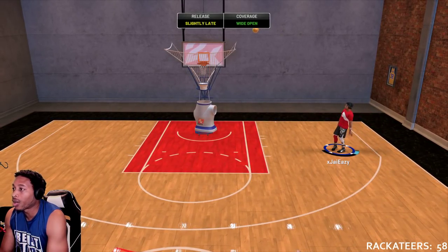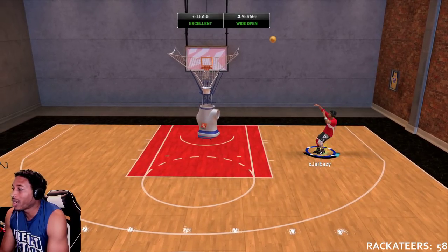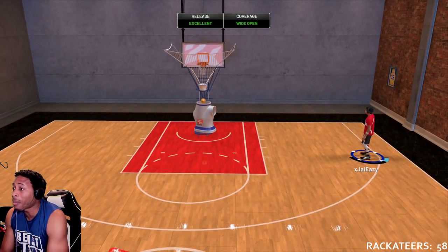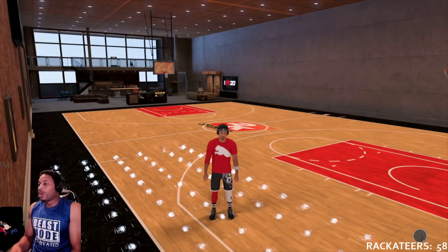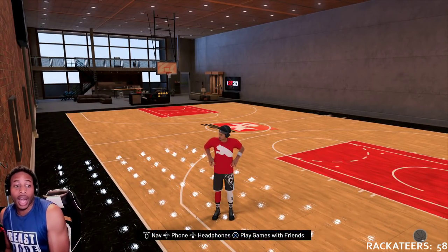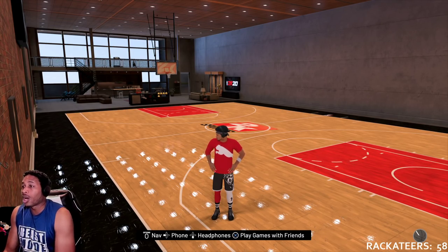Y'all can hit whites. And this is not even my hot zone — look at this — it's still green. Y'all don't need any more convincing. Let me just give y'all the jump shot specs so y'all can get to the park and do y'all thing.